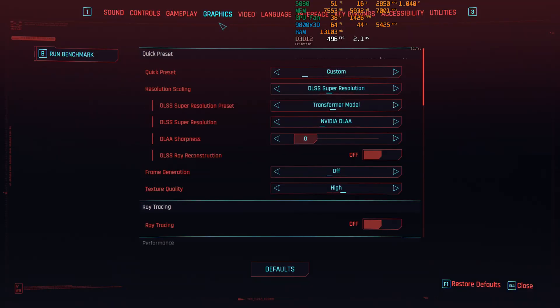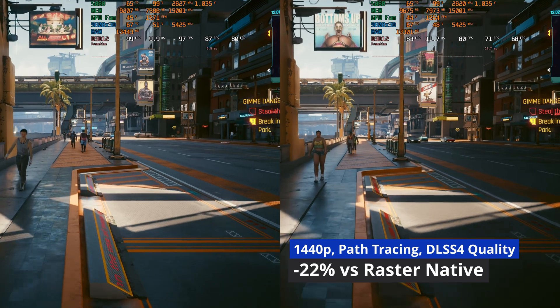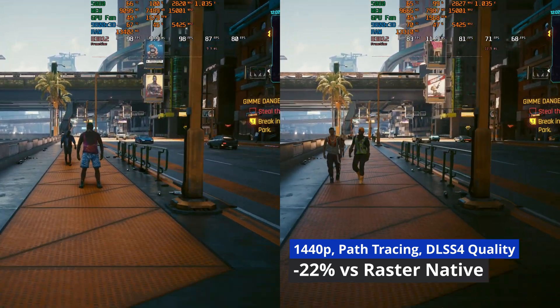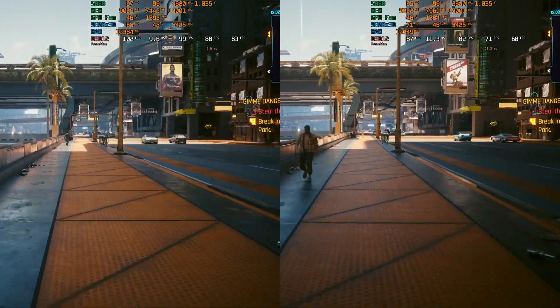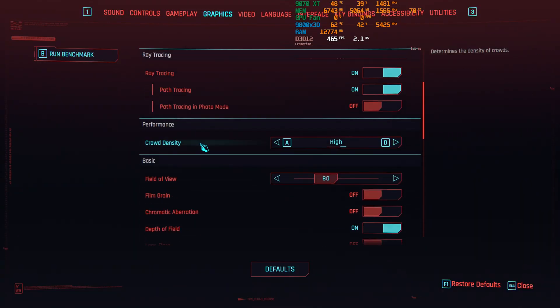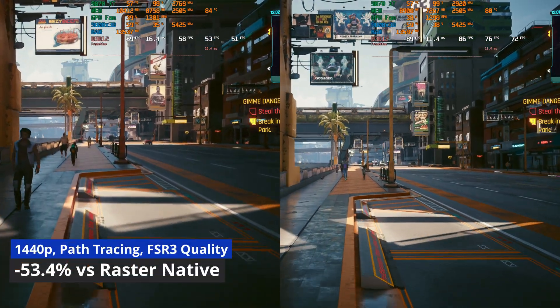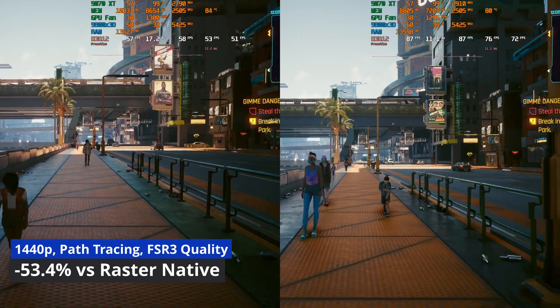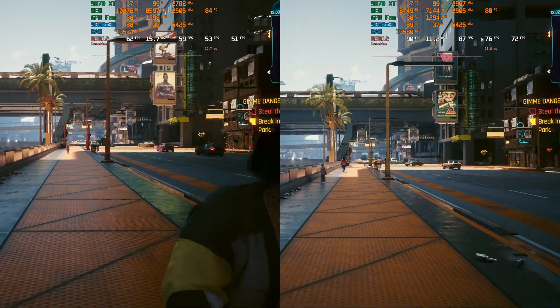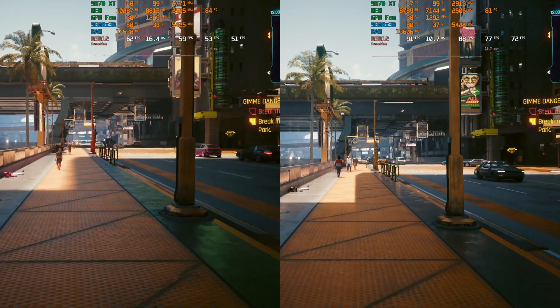What helps Nvidia is that, for example, in Cyberpunk 2077, the performance difference between raster with DLAA and path tracing paired with DLSS4 quality at 1440p is around 22% in favor of pure raster, while on the RX 9070 XT using FSR3 native and FSR3 quality paired with path tracing, the performance difference stands at 53.4%. Sure, this game is developed for Nvidia hardware, but most if not all path tracing games are designed with Nvidia in mind and behave more or less the same.